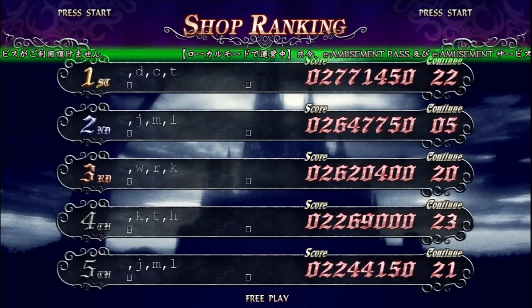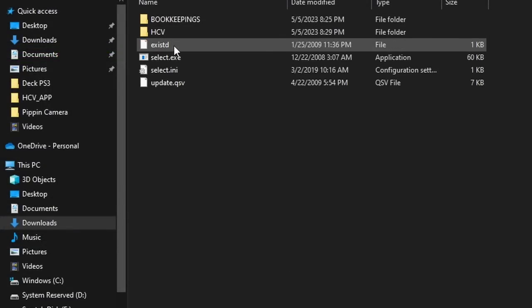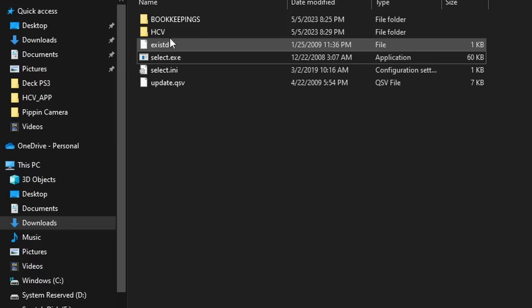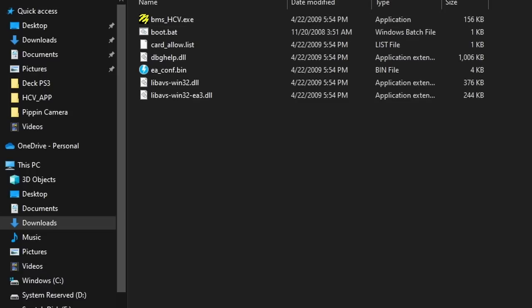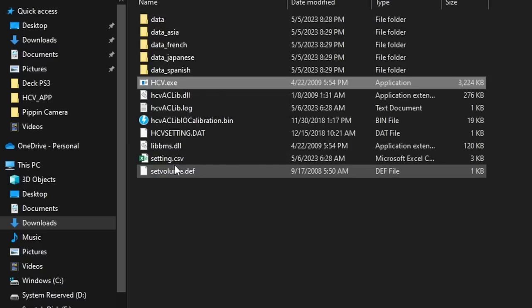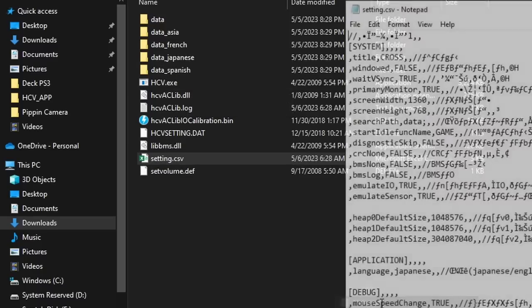Let's get into how you actually get this game running. You're going to see a folder called 'hdd repacked,' and inside that there's going to be a lot of files, most of which don't really seem to execute. If you take select.exe, nothing happens. But if you go into the HCV folder, that's where all the magic is going to happen. You've got a bunch of different things in here like the bin folder, which has different DLLs and bins that don't really seem important to this process so far — though they might be when we do controls. If you go over into the hcv.app folder, HCV is going to be the executable for Castlevania: The Arcade.